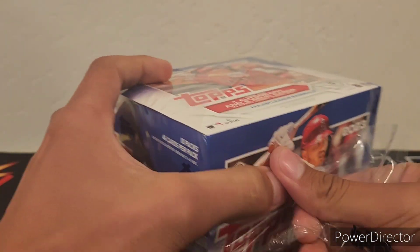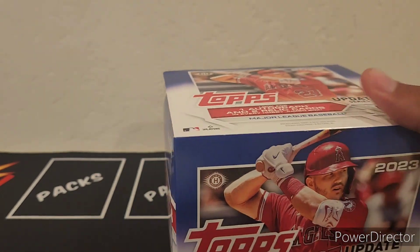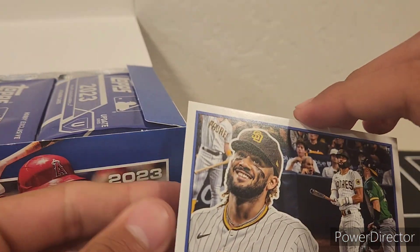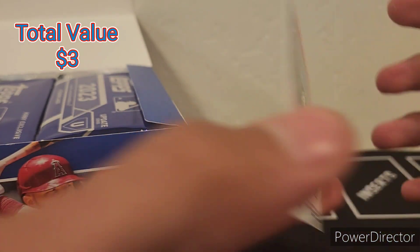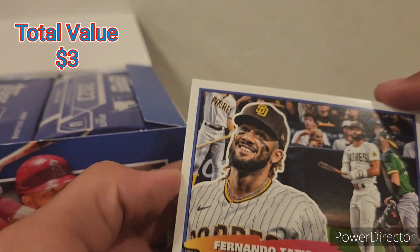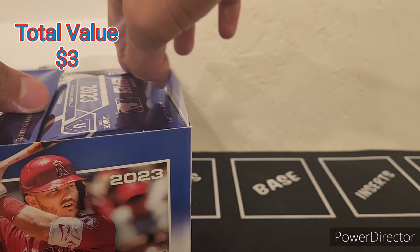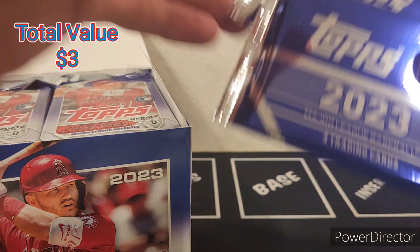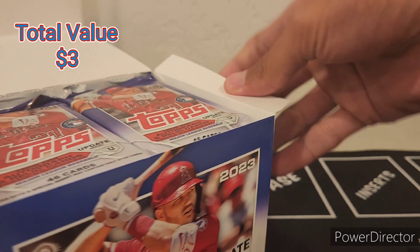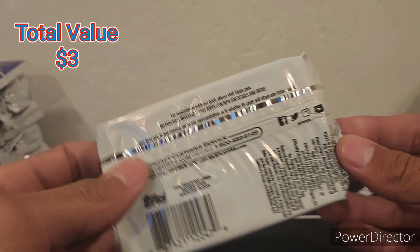There's not a whole lot of big names in the true rookies, but a lot of good debuts like Corbin Carroll and Gunner Henderson. The box topper is Tatis — not bad. Then we got the two jumbo hobby packs so we could get a bonus auto out of here, but we'll each get one of those packs. Let's get started.